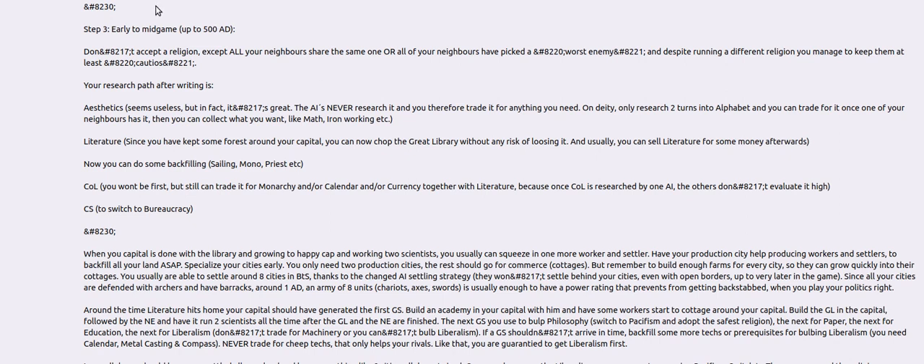You also want a barracks, which you could whip as well. Whipping is just a game mechanic — you have two population in a city, you click to whip, and you have one population but get the monument. The barracks should help with your power rating along with the troops you build. After that, your production city should produce four chariots or axemen. The idea is to get your power graph up so you don't get backstabbed.